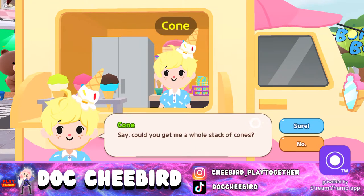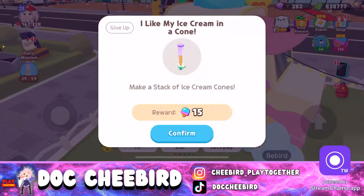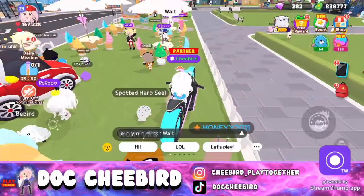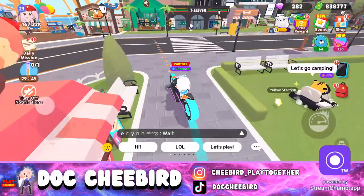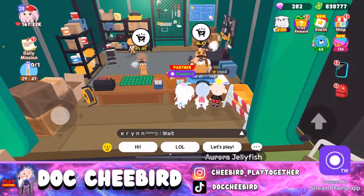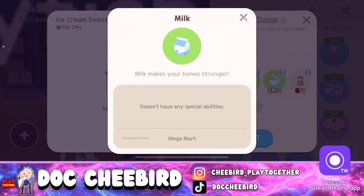Cone also wants us to craft a stack of cones. Let's see what we need — we need sugar, eggs, butter, milk, and flour. Let me make a list so I won't forget: egg, butter, milk, flour, and sugar. I'm going to the Mega Mart to buy these.